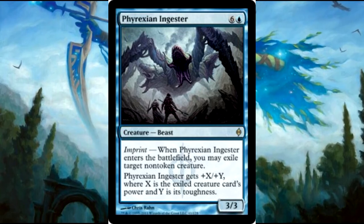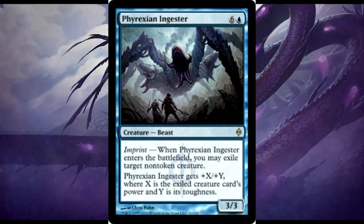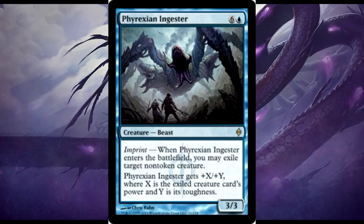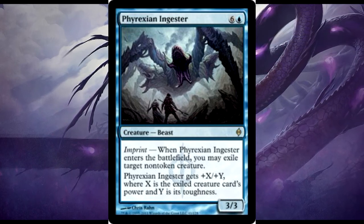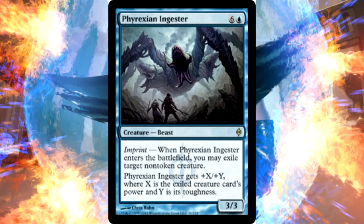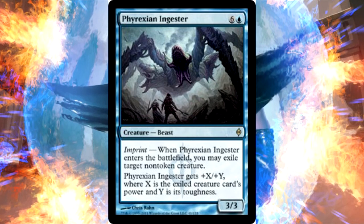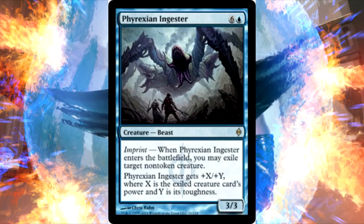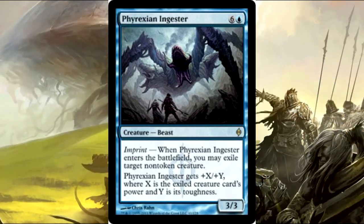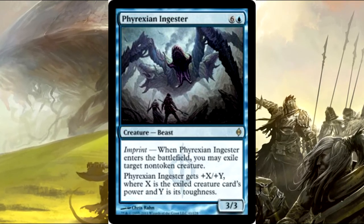Next up we have Phyrexian Ingester — a lot of fun. You can cheat it out since it's a creature, and you still get its effect, which is exiling a non-token creature. So you take the biggest creature on the field, exile it, and then this gets plus X/plus Y where X is its power and Y is its toughness. If you exile a 10/10 this becomes a 13/13 and you got rid of one of the threats.